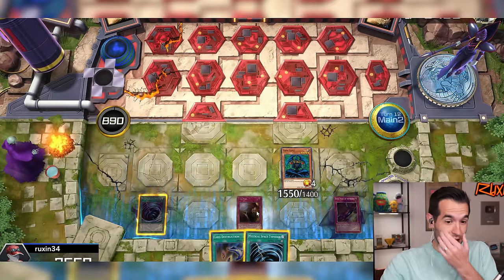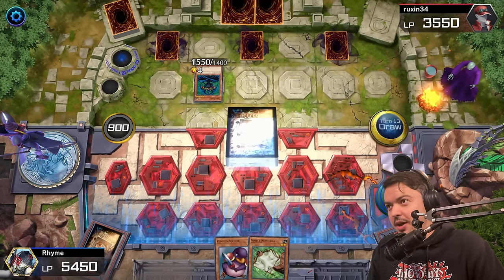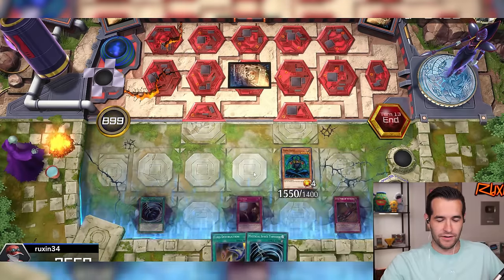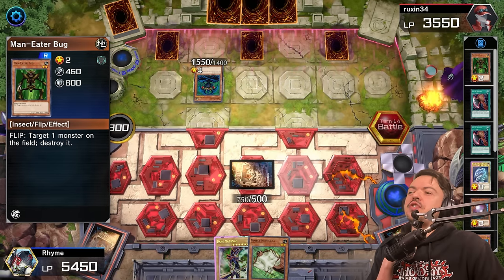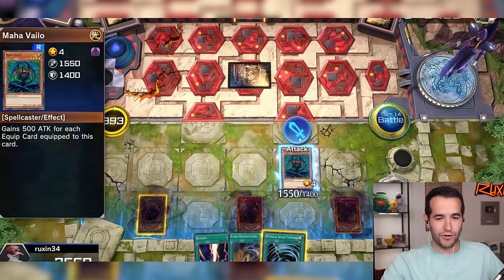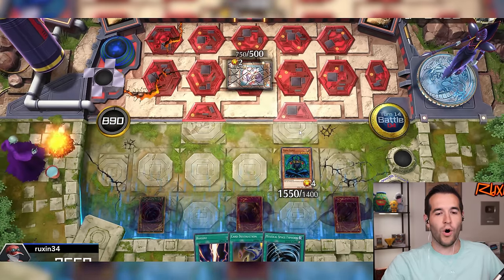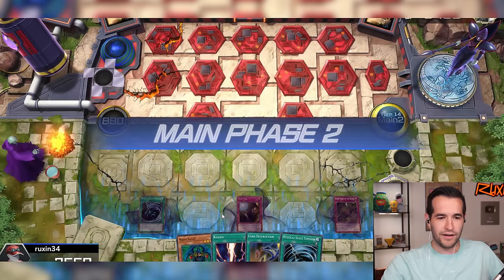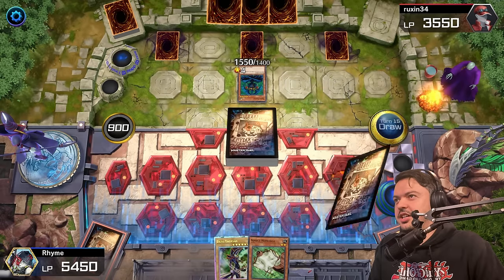I'm four steps ahead of you Rux. I'm scared that you did that. There's no Macro Cosmos in this format so I don't have to worry about that. I'll simply set a card and pass. You're setting a lot of cards which does not make me happy. I did overcommit into the Blue Eyes but I have to — for the content. Flip Gravity Bind, bro! Are you going for it? Of course — oh it's a Penguin Soldier! You didn't summon yet, so I didn't summon — I played around it. I can just do that again.